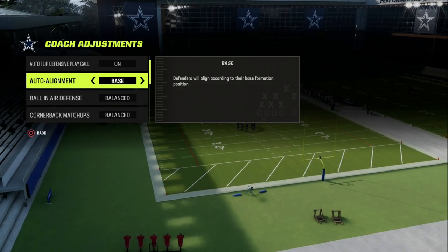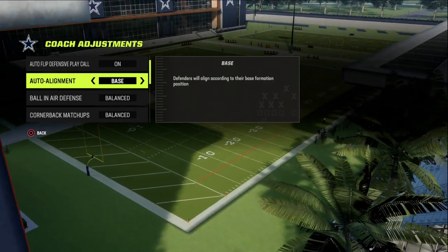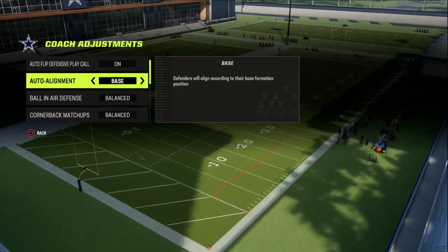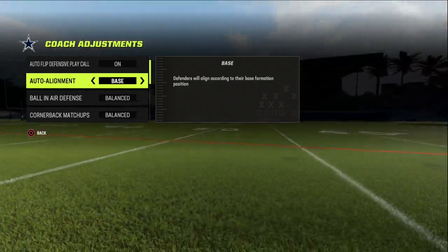So how do we defend this in man? What we're going to do is create a hybrid coverage. I think that's the key to coverage right now in Madden — to create hybrid coverages, hybrid between man and zone, putting zones in the right spot behind cross-mans and things like that.